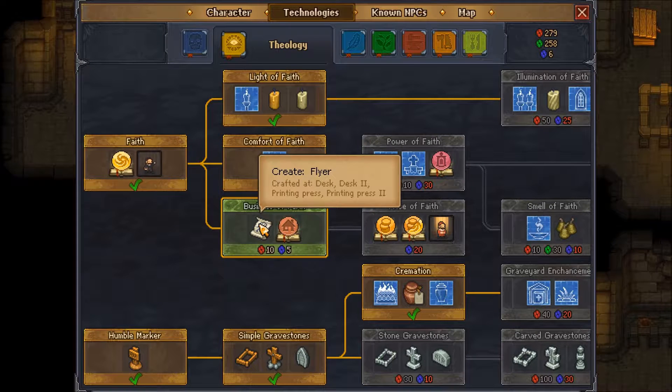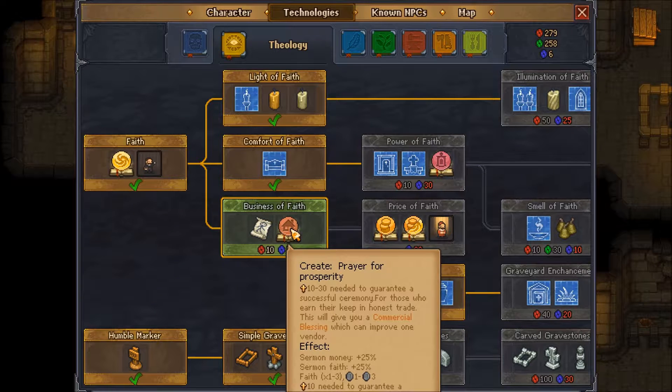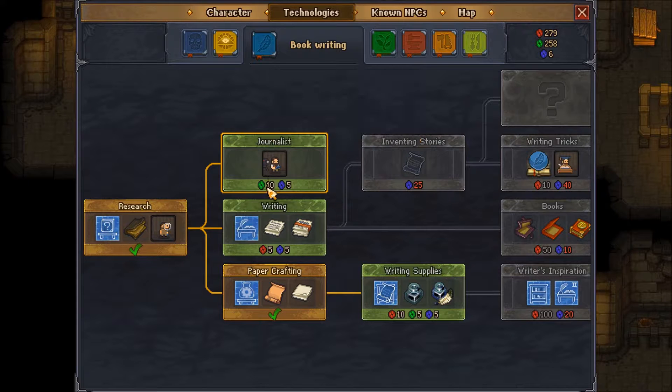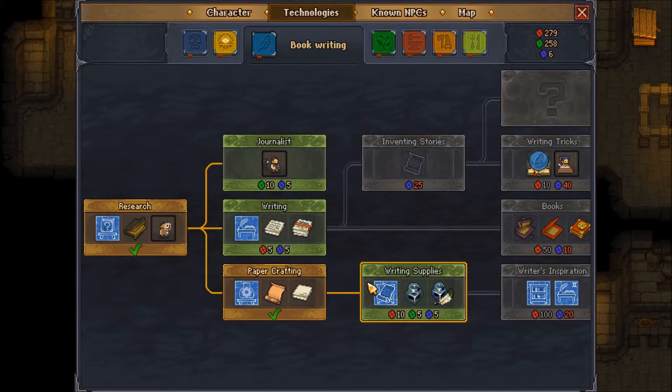Let's see what we can do. We can do flyers which needed to be done for the inquisitor, but I don't want to do that. Writing - I can be a journalist. You notice little things about people, put things together and you have a story. Sometimes you can story some dialogue when talking to people - that makes sense. This is probably going to be useful - I might do a writing desk.